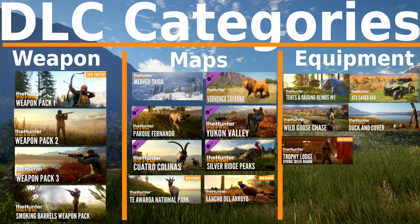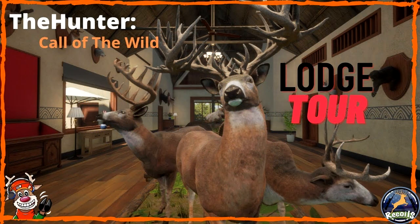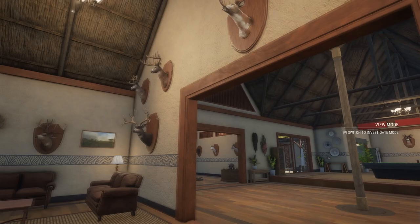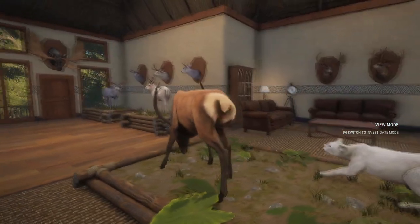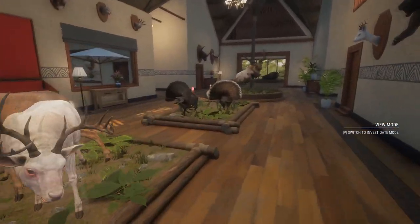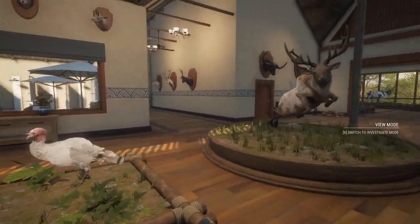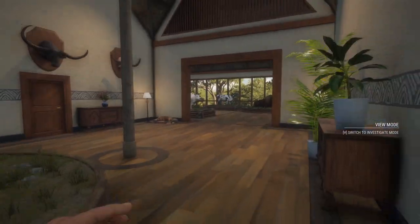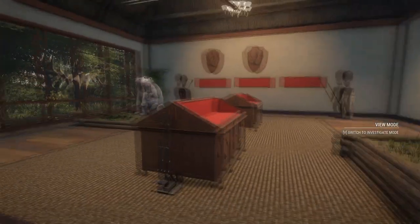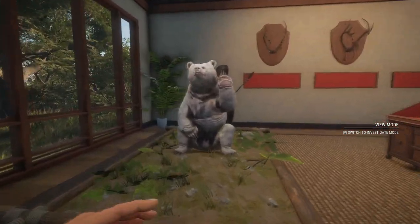There are two trophy lodges available: the Spring Creek Manor Lodge and the Sasika Safari Trophy Lodge. My suggestion: look at some videos online to get a feel for each lodge's layout and appearance, then pick the one you like and get one. As you get further in the game you can get the other one, but I'd suggest buying at least one initially. It's a really fun place to display your trophies — diamonds, rares, cool multi-mounts — and show your buddies your lodge. It's a great non-hunting aspect of the game.